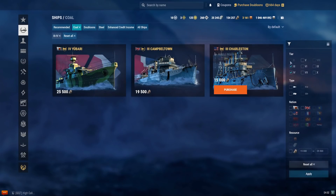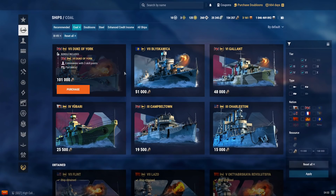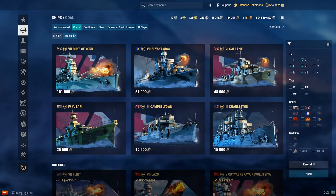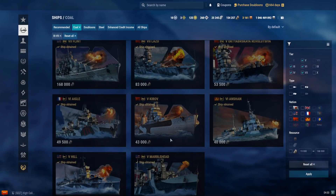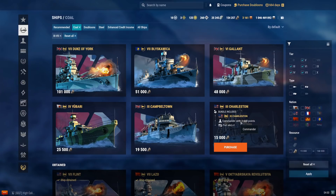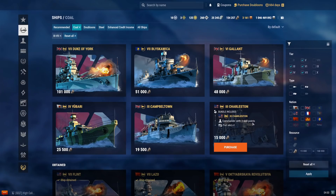With that, we've finished our quick review of all the tier 7 and below coal ships. We'll go over a quick list of which ones we recommend, which ones you may consider for niche purposes, and which ones to avoid entirely. Starting with the recommended list: Lazo, Aigle, Anshin, October Revolution, Hill, and Charleston. Both hosts agree on this exact same list — all these ships are highly recommended for tier 7 and below coal ships.